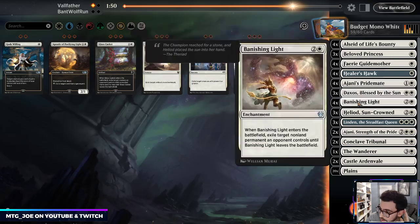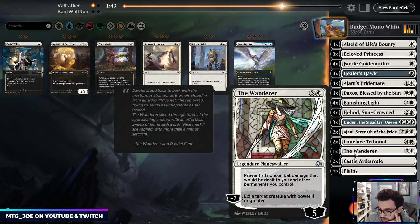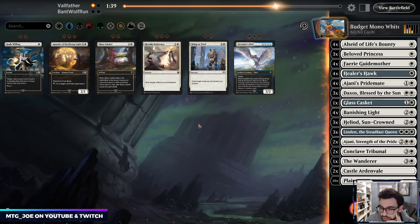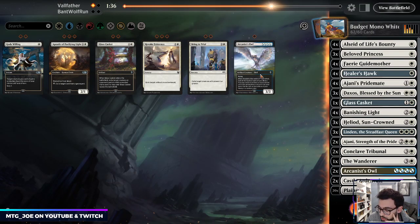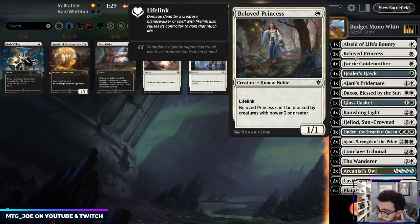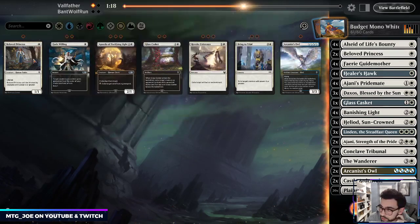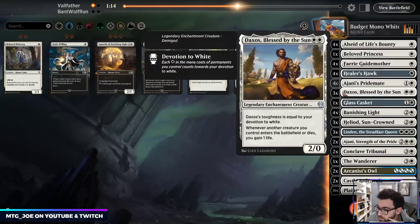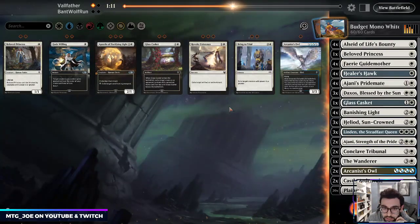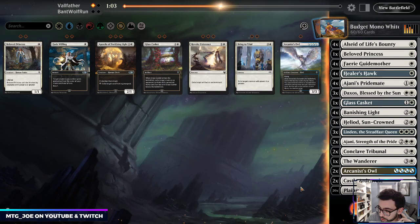Sideboarding: I don't think we want the Owls or Tribunals. Glass Casket was an error — God's Willing isn't as necessary. We want the glass caskets for their big stuff, and the flyers might be relevant. Cut down the Beloved Princesses. The Arcanist Owls can help us find exile effects — the question is whether I want Glass Caskets early. I think we need to be more of the aggressor. Let's run it like that.